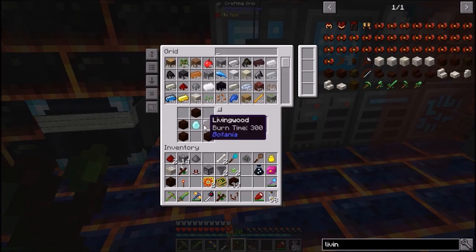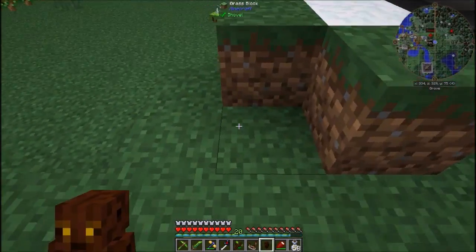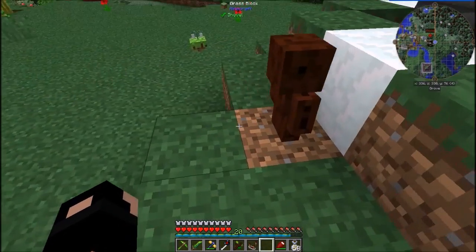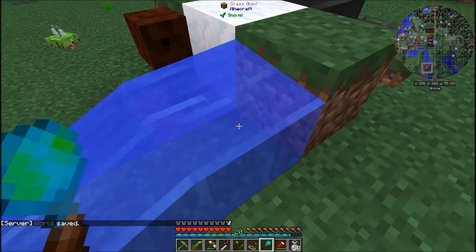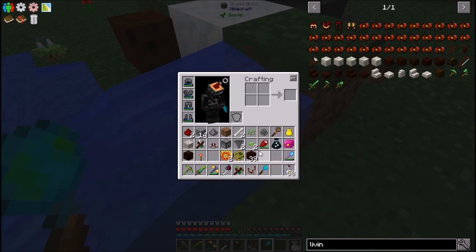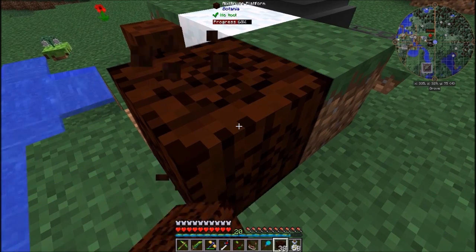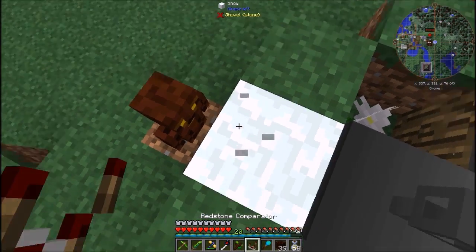This here is a living wood avatar — really easy to make. Get one of them and this guy's great because with redstone — I mean, put him here — he can hold rods. I made some Botania platforms as well.